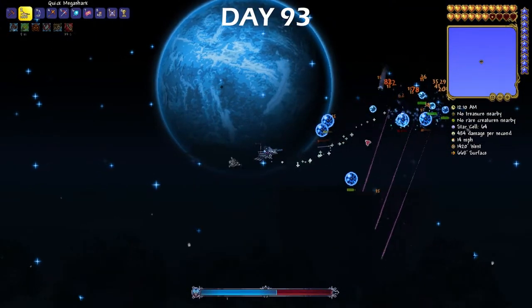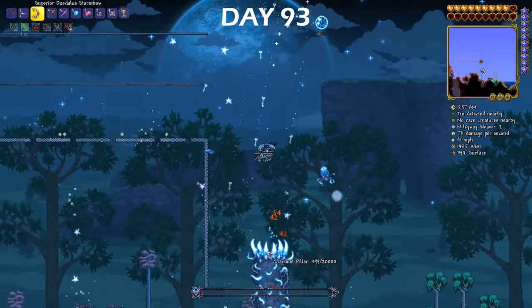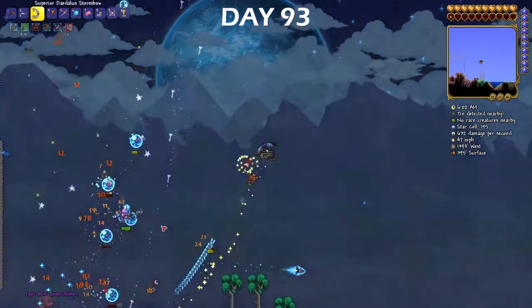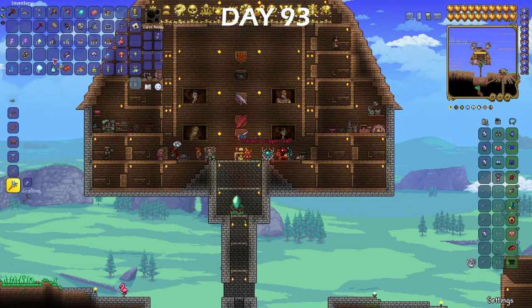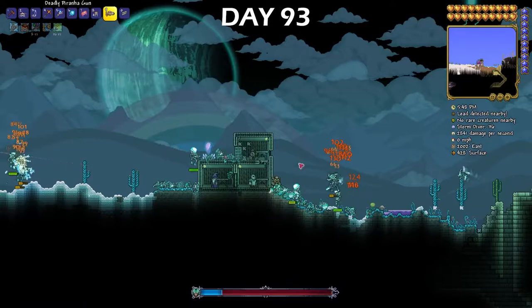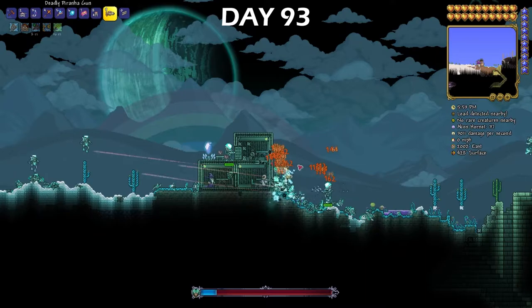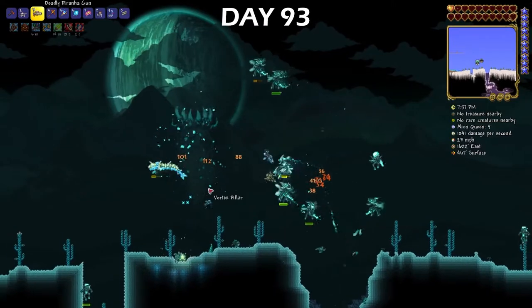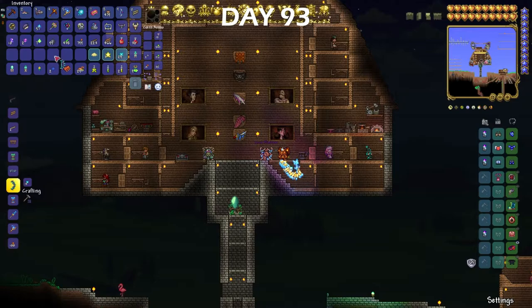Day 93 is where the real fun began, because I got to fight all four celestial pillars. I started off with the Stardust one, just because it was the closest to me, and I absolutely dominated it — I just stayed in the sky and fought those easy bubble-looking guys. I used the Stardust fragments to make a Stardust Dragon Staff, and then I ended up using that staff combined with my Piranha Gun to absolutely cheese the Vortex Pillar. It was absolutely glorious. With the Vortex Fragments, I crafted the Phantasm Bow, and it mowed down enemies incredibly fast.